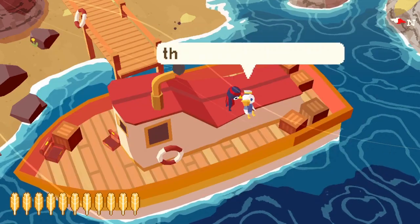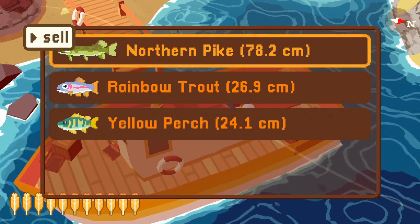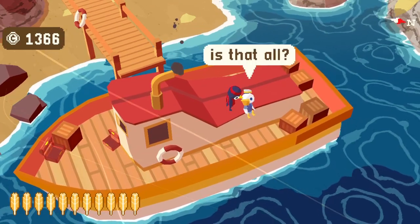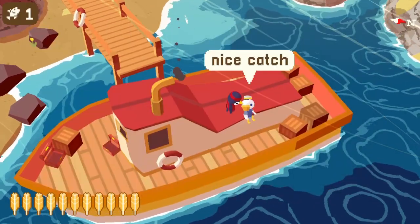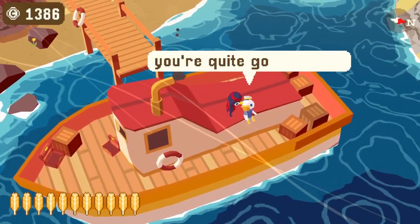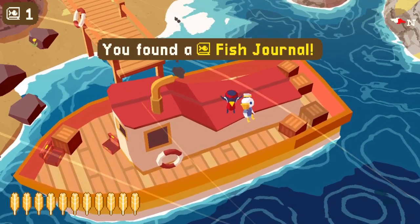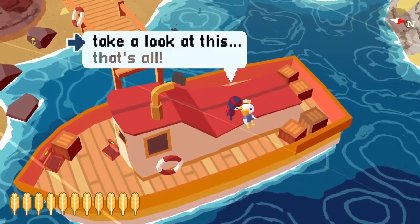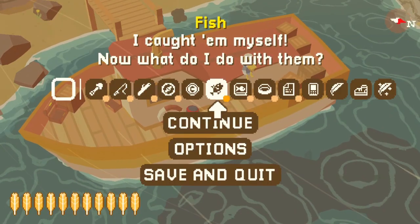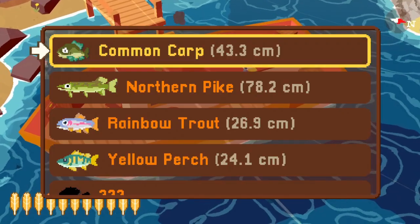Let's start selling. We sell the common carp and get 5 coins, then the Northern Pike for 20 coins, then the Rainbow Trout for 20 coins. Once you've deposited three unique fish, Donald gives you the fishing journal. He says the Rainbow Trout is a personal favorite of his. The journal shows the four fish we've already collected with colorful pictures filled in, plus the rest of the fish we're supposed to catch in order to get the golden rod and the trophy.